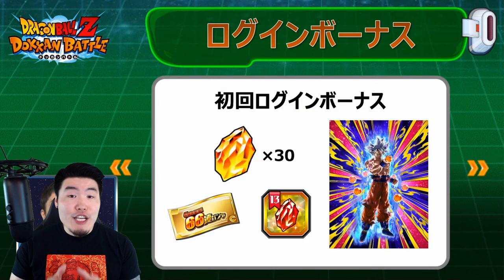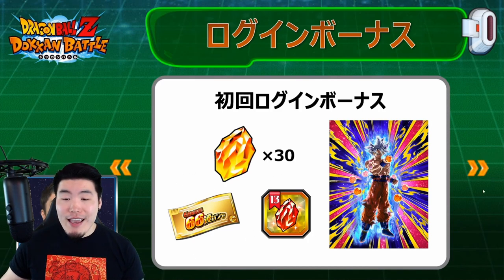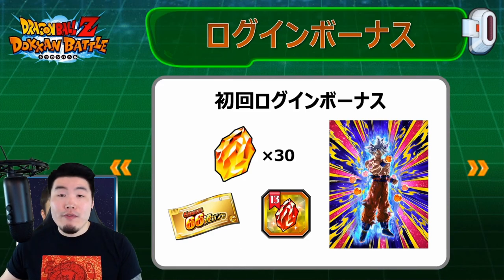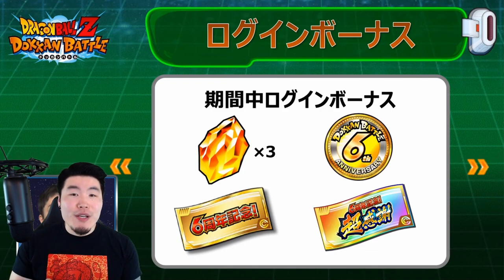The next slide covered the initial login bonus — what everyone gets when the anniversary first starts. That's 30 Dragon Stones, a few 66 summon tickets, a red Dragon Stone, and the Mastered Ultra Instinct Goku. I'm assuming we get at least one copy of Goku on the first login, with the rest coming through missions or logins over time.